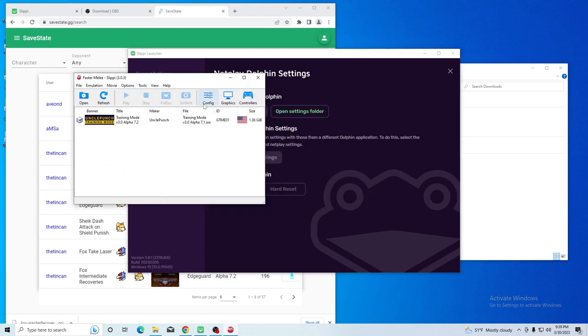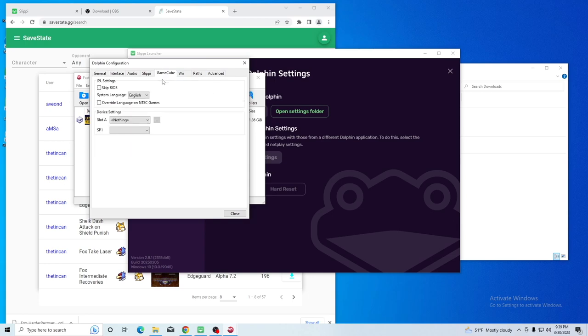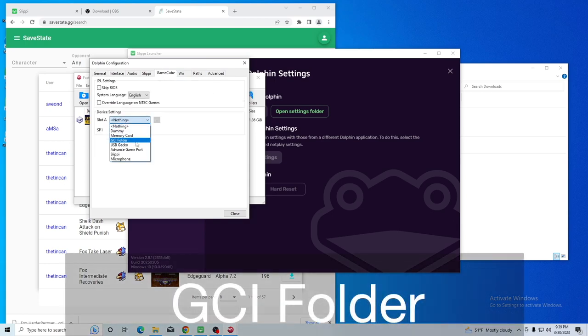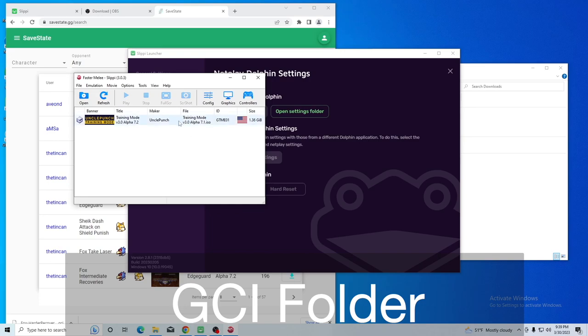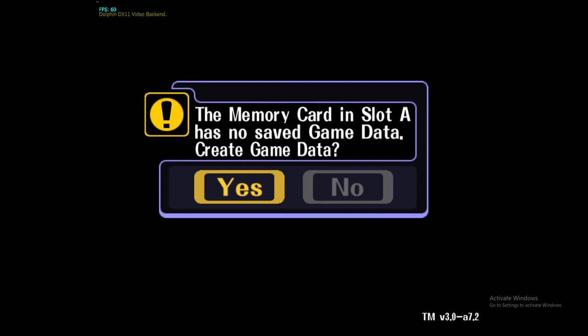Next, we want to go into the Configuration menu, click on GameCube, and under Slot A, we're going to select GCI Folder. Then we're going to exit out and launch Melee. We should see a pop-up asking if we want to create a save file — we want to click Yes on this.